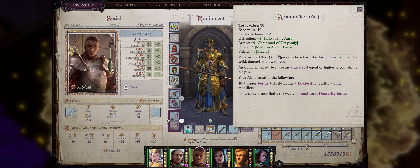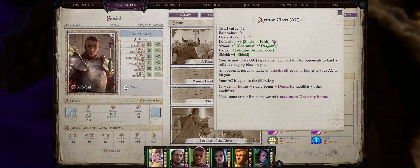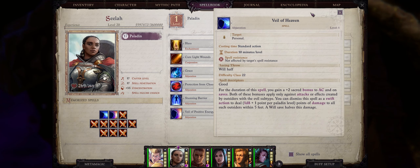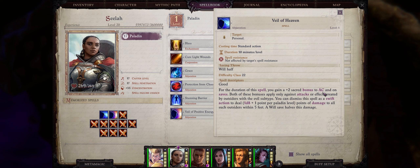For a great level one divine defensive spell we have Shield of Faith, which gives any party member a plus two deflection bonus to armor class with an additional plus one for every six levels, with a maximum of plus five at level 18. Paladins also get the unique Veil of Heaven spell that gives a plus two sacred bonus to AC and saves against demons, or in the case of positive energy, against undead. Sacred bonuses to AC are very rare.